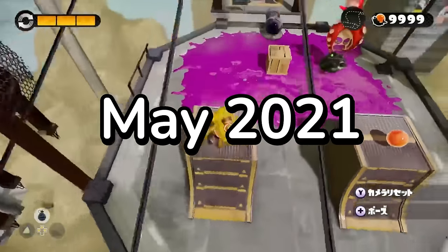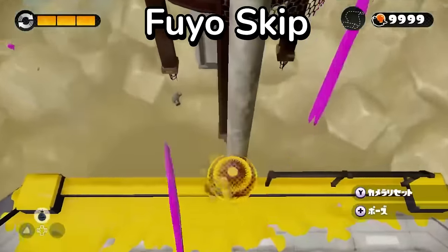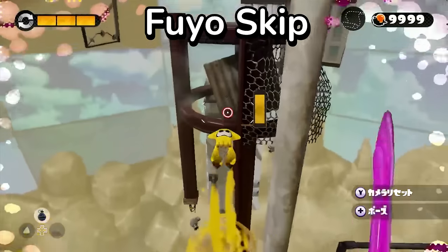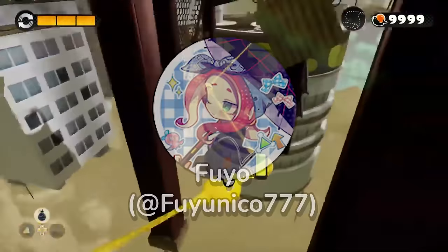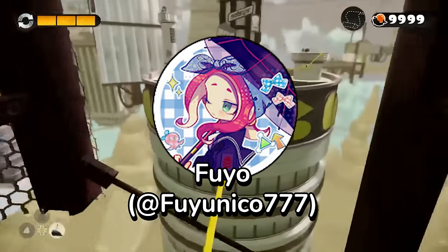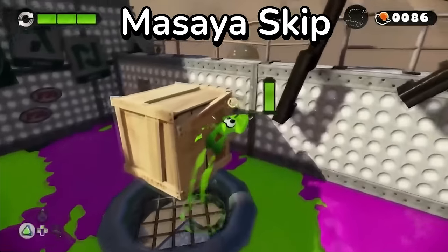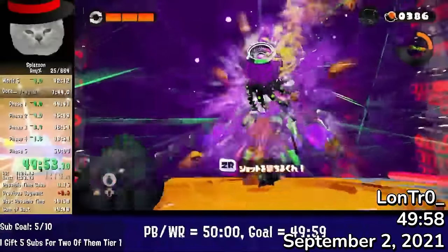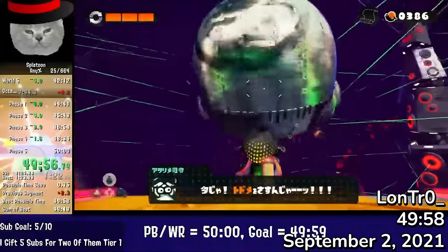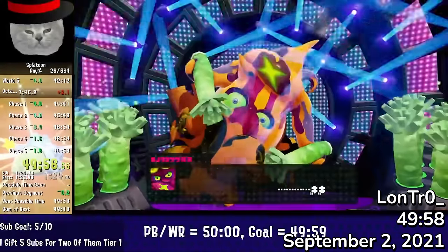During the past two years of Splatoon 1 speedrunning, some of the largest skips found are thanks to Japanese glitch hunter Messiah. In May 2021, Messiah rocked the community with Fuyo Skip, a precise damage boost from the beginning of level 10 that allowed you to skip most of the stage, named after top Japanese runner Fuyo, who shared the strat with the community. Then there was Messiah Skip, a tight jump in level 12 that skipped the bottom area of the stage just a few days later. These tricks helped shave even more time off the Any% record, and by the year's end, the world record would fall below 50 minutes.